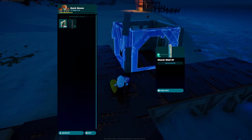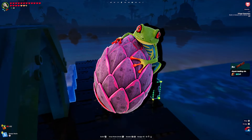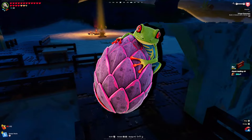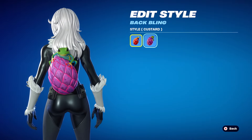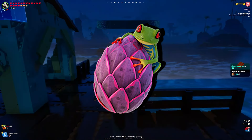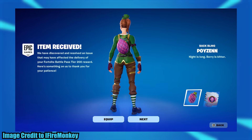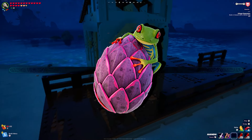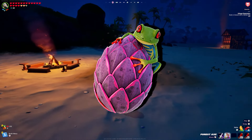Next is a back bling that's arguably even lazier than Neo Versa — it's called Poison. This back bling is literally a reskin of the Treezy back bling using the Custard edit style. They took that edit style and made it into a separate back bling. The way to obtain it was by reaching level 200 in Chapter 5 Season 2 before April 9th. There was a bug, and this was given as compensation from Epic. They literally took an edit style from an existing cosmetic and turned it into a separate item — it's just not good at all.